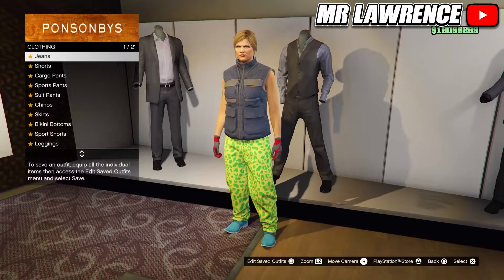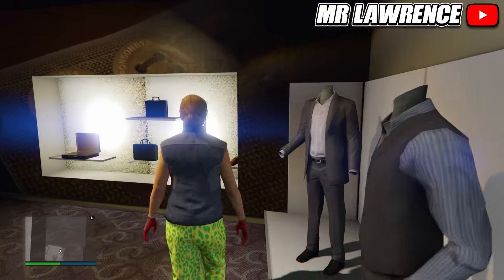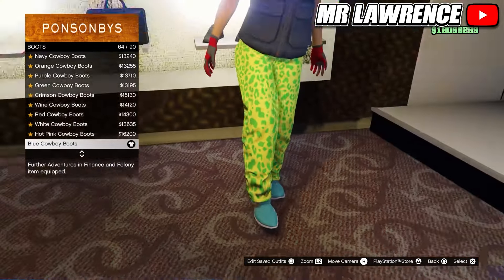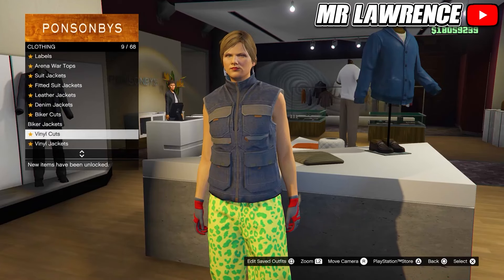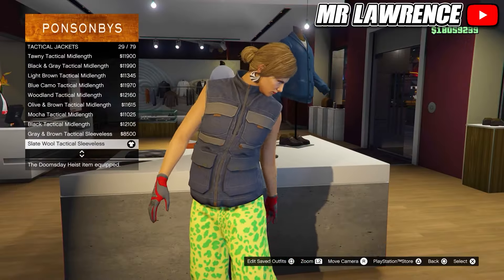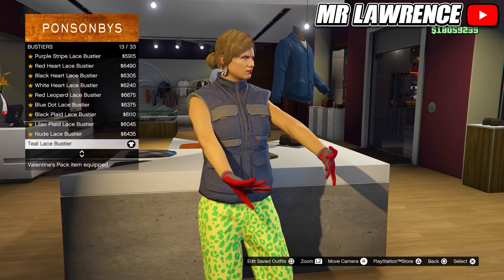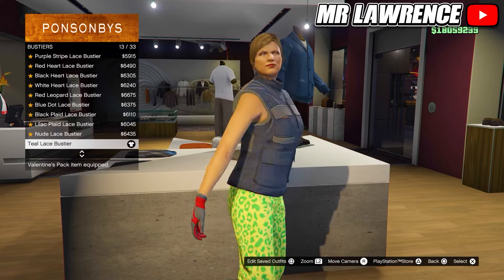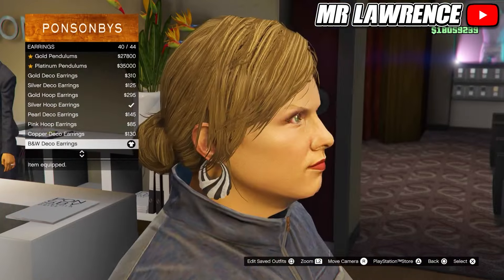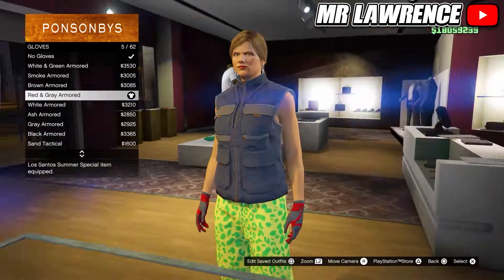From here go to the pants section, then to sport pants and purchase the spotted muscle pants. Now go to the shoes, boots and purchase the blue cowboy boots number 64. Then come over to the tops, go to tactical jackets and purchase number 29. Stay in the tops and go to pastires, then purchase the teal lace pastire. Now go to the accessories, go to earrings and purchase the BMW deco earrings number 40. Make sure that you're still wearing these gloves and then save this outfit to your second outfit slot.